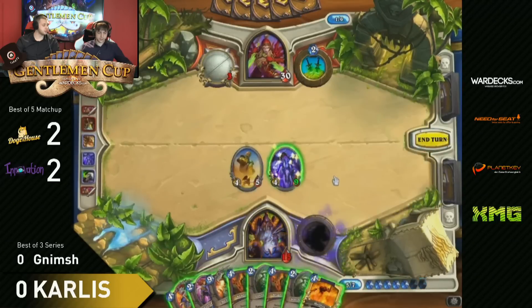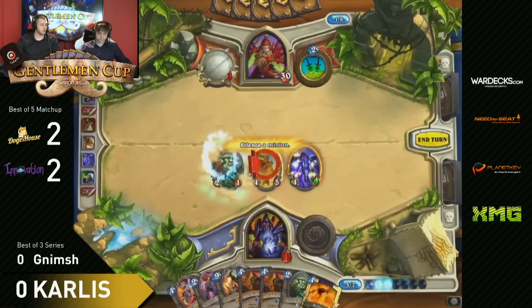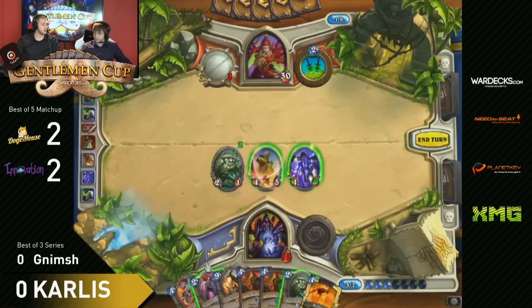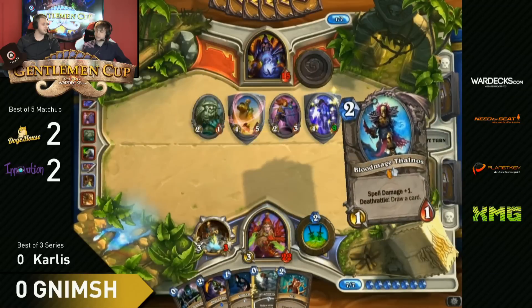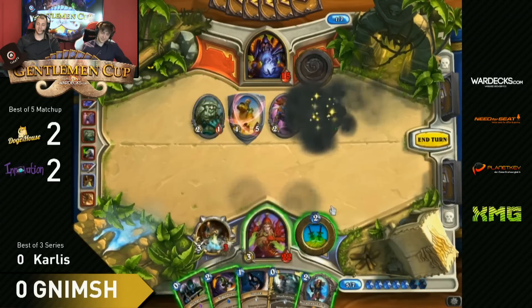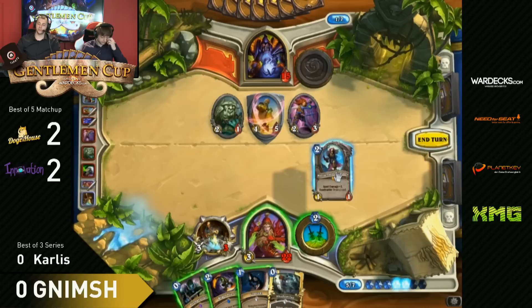Just Ironbeak the Watcher to get 8 damage off, then Sunfury Protector to have a taunting wall with the potential to attack. There's only one Sap for Nimsh, so he can get rid of one of those - just Sap the Twilight Drake, but there's still the taunted Watcher. I would Sab the Watcher because you would need to silence him again. You can kill 5 HP easier than 9 HP. He needs to attack the Watcher and Blade Flurry to get rid of all the stuff. It looks not good for Nimsh at the moment.